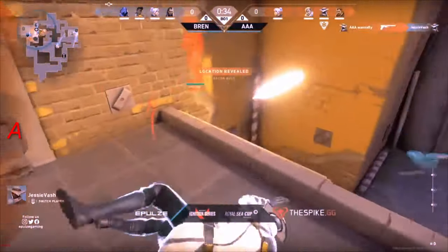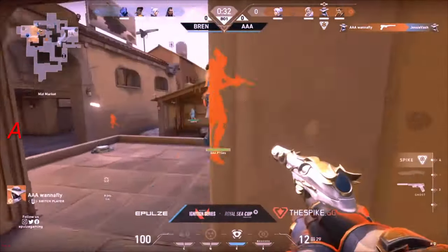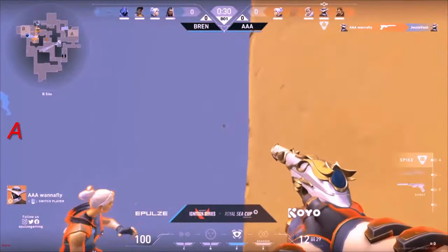It's A main. Here comes the Lear — actually he gets picked up. Jesse Vash is withdrawing. It's now 4v2 in favor.